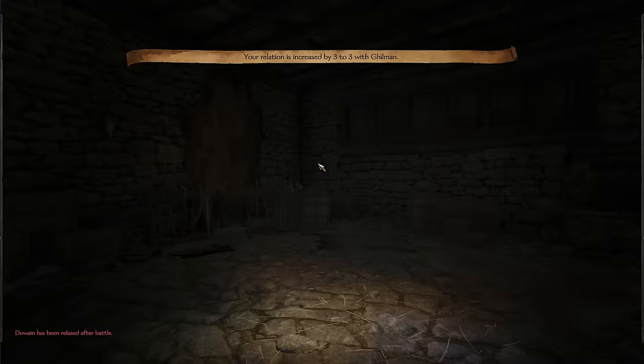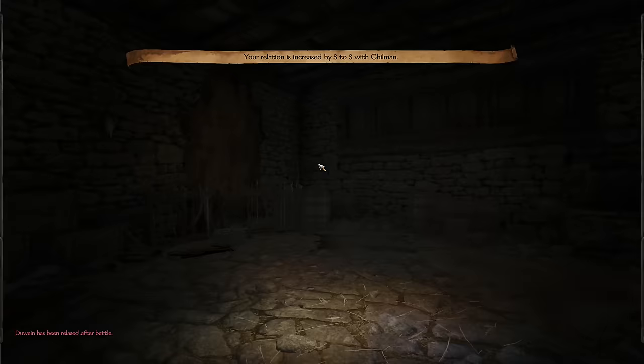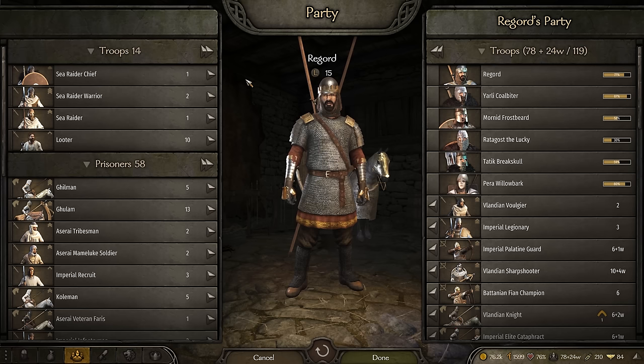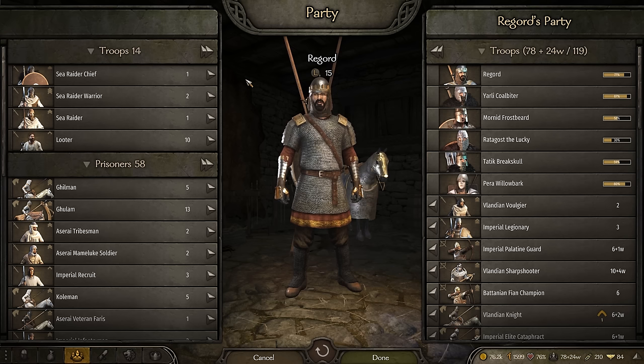You also get some relation from releasing them, which will help out when it comes to bringing these guys into your clan. On top of the loot, you're going to get a grip of renown, which is really important in the beginning of the game to progress to clan Tier 2. At Tier 2, you can become a vassal, and it is the first tier in which you can gain access to fiefs.